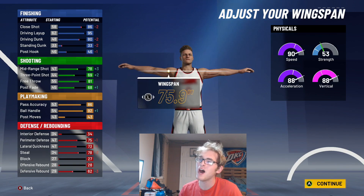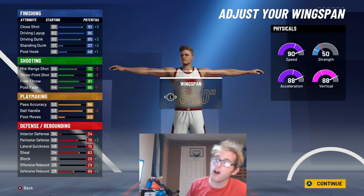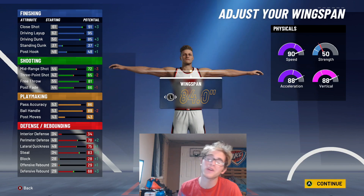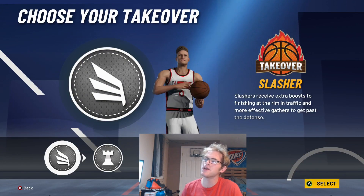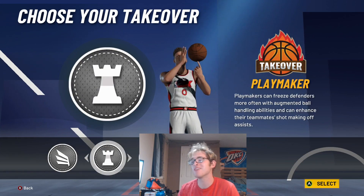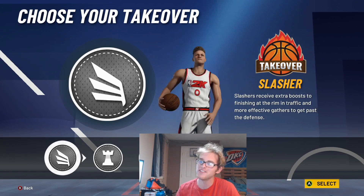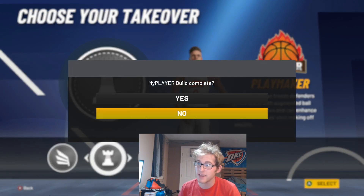And then the wingspan — I would make the wingspan positive so you can get contact dunks off rip. You're going to want to max it out so you can get those contact dunks and also get the pro dribble move. So we're going to max this wingspan out. And then for the takeover, I would say Russ would have playmaking or slashing take — you could pick either. I'll go with playmaking take, but you can easily go slashing take or even shot creating too.